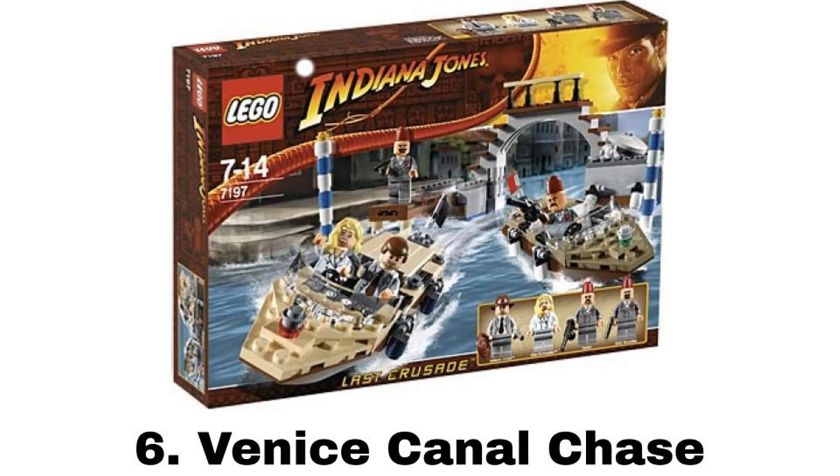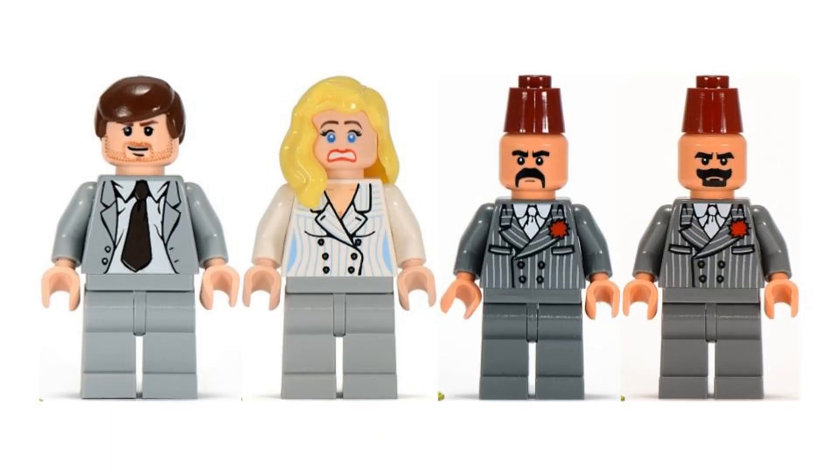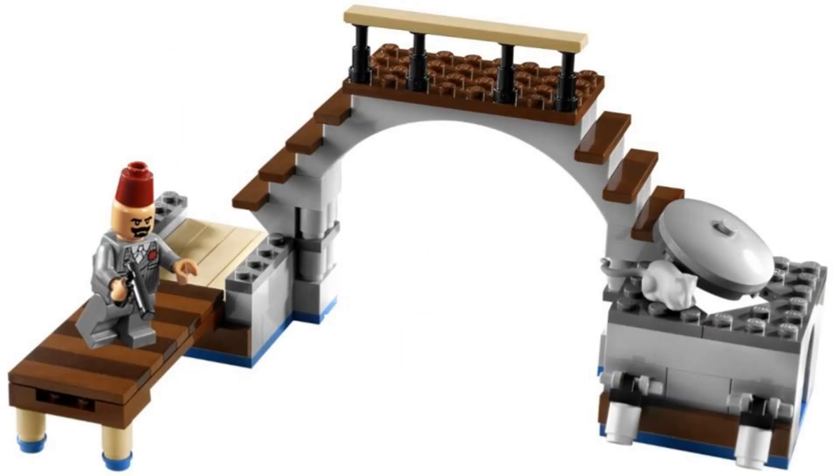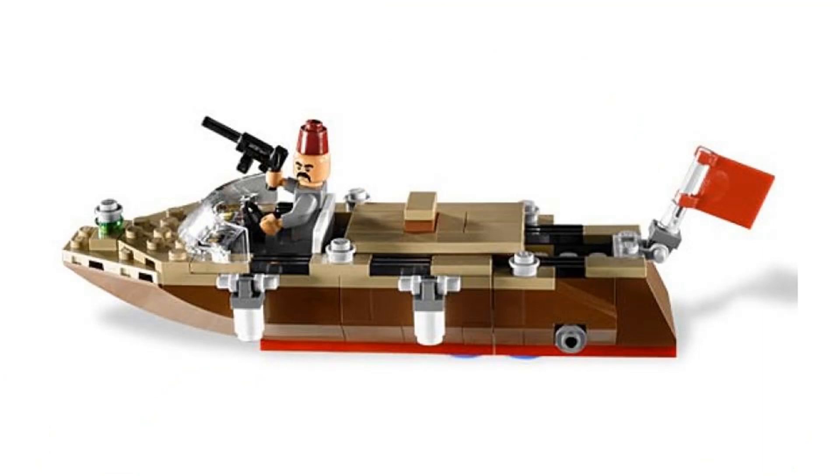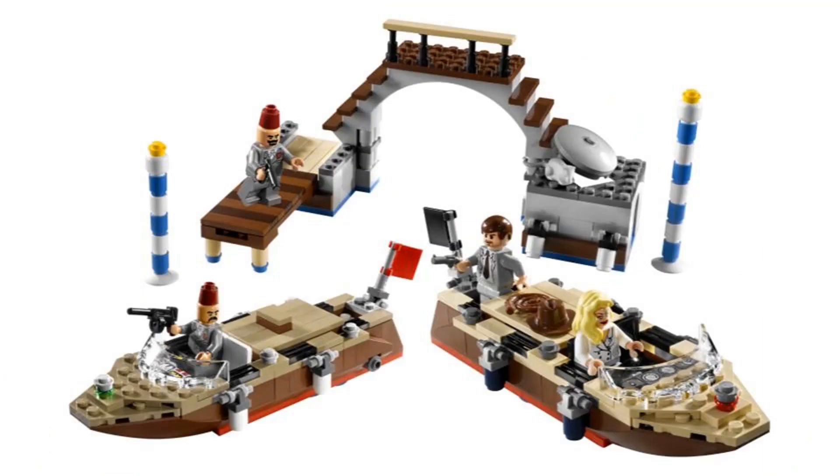Number 6 is Venice Canal Chase. It comes with four minifigures: Indy in a suit, Elsa, Kazim, and a grail guardian. The first build is a location build to represent the Venice Canal — it has a bridge to go over the canal, a feature to blow up the dock, and a manhole cover that can fit a minifigure inside. The other two builds are very similar boats but both have different features: Indy's boat has a feature to explode the engine in the middle, and Kazim's boat has a feature to break in half. Then it also comes with two water poles. This is a fantastic set with great builds and awesome play features.